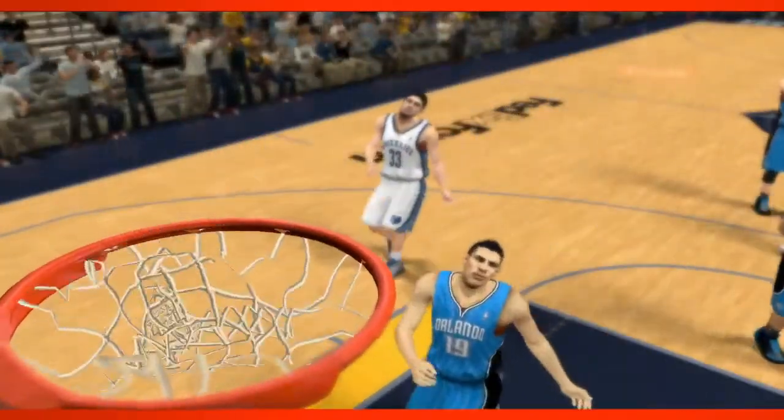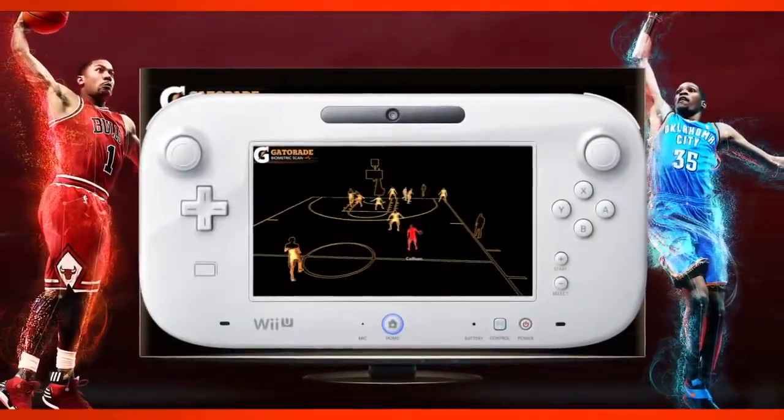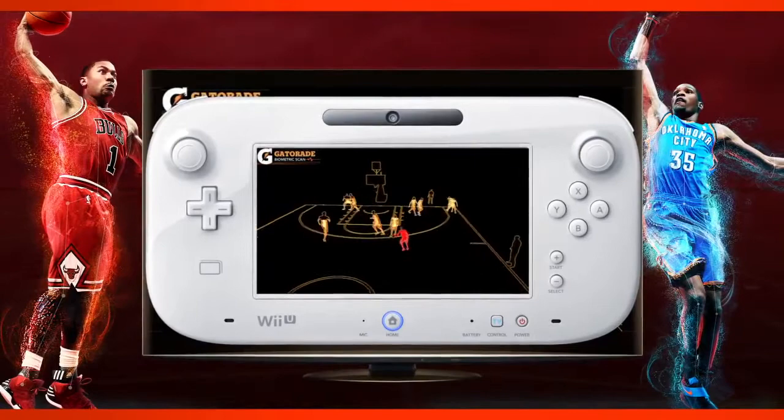One of the really cool features with the Wii U gamepad this year is our Gatorade Biometric Scan. What that does is it actually lets you take the gamepad, aim it up at your main screen, and what you get on the gamepad is kind of a technical view of the players on the court.